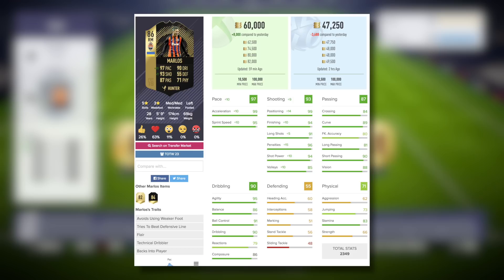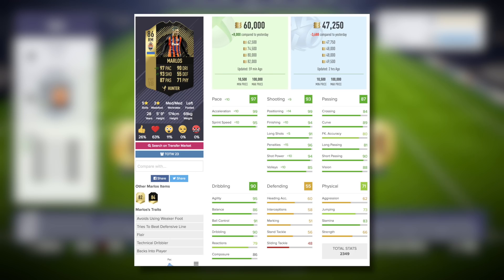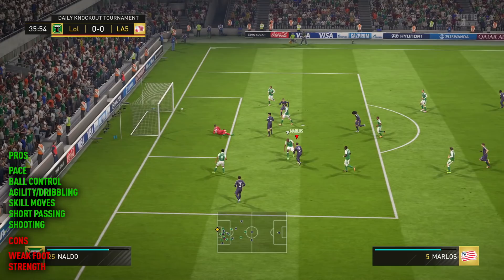Let's boost him with a Hunter chemistry style, boosting that pace and the shooting to awesome levels. We're talking 94 finishing, 91 long shots, and the perfect 99 acceleration. Pretty good by using the Hunter chem style today. We can now move on to the clips and you guys are going to see some of the attempts that didn't quite make it into the back of the net, and then all of the goals that I was able to score with the Shakhtar winger.